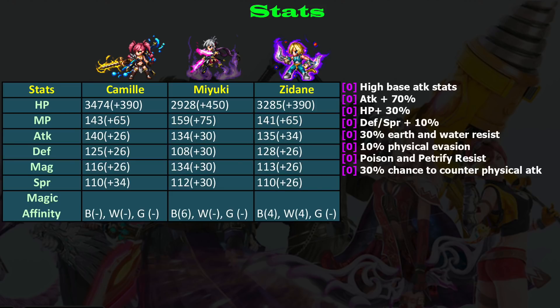She also has 10 physical evasion - it's kind of small to be useful, but if you want to build 100 physical evasion on Camille, it may be a little helpful. She has poison and petrify resist too - not the best ailment resist you can get, but you can't complain because she is only a three-star character. The last passive is 30 counter attack, and no auto-refresh.